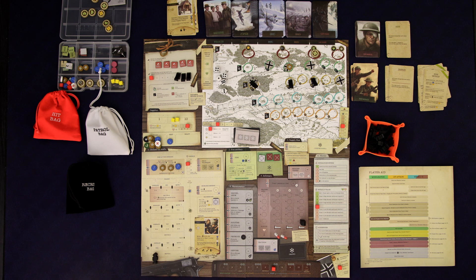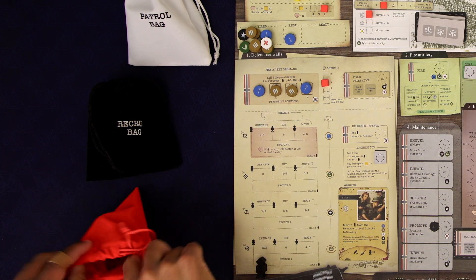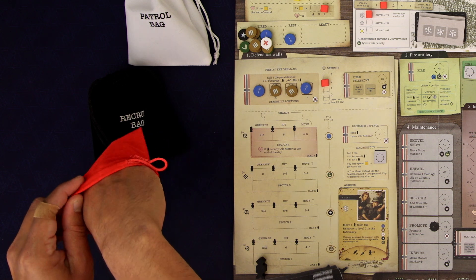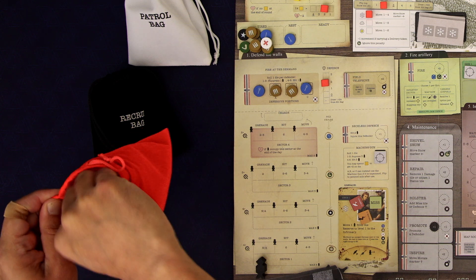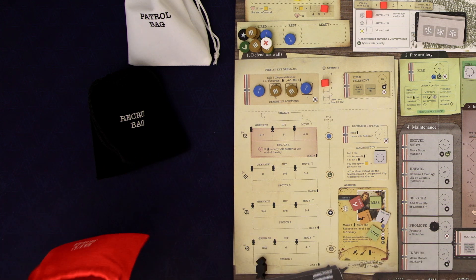The more artillery units that come out the more we draw during this phase every round. But if we can take some of those artillery units out and put them back onto the track that'll lower the amount we draw from the hit bag — something we're going to want to do quickly. We can attack them with our own artillery or even with units on the board. Right now we have to draw five tokens — and this is where those miss tokens we've been putting in are hopefully going to help us. We draw all five before resolving any of them.